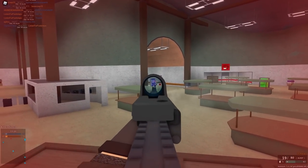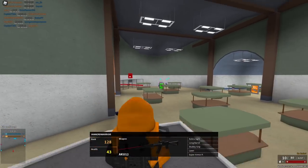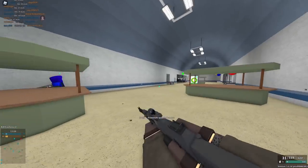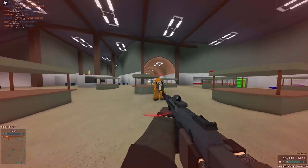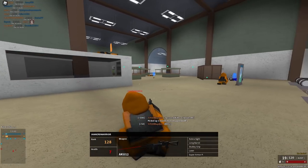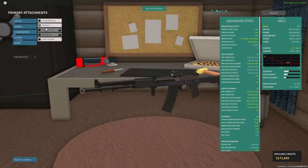Considering the gun already had its burst before, why would you ever use this? I guess the only reason is it has very little recoil. I never really noticed any huge recoil problems on the AK12 to begin with, so I don't know why this is even in the game — especially with 19 min damage. Why wouldn't it just increase your damage at range or something?